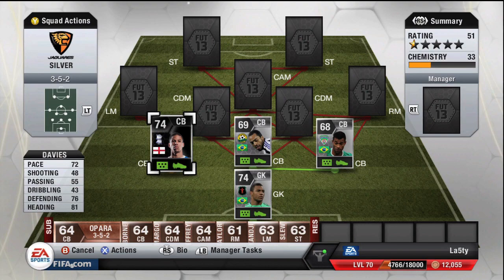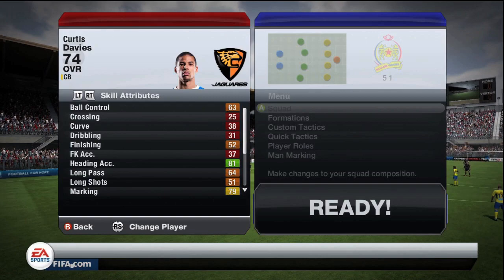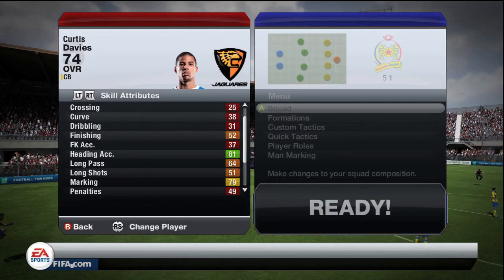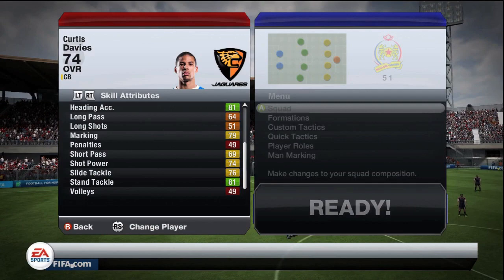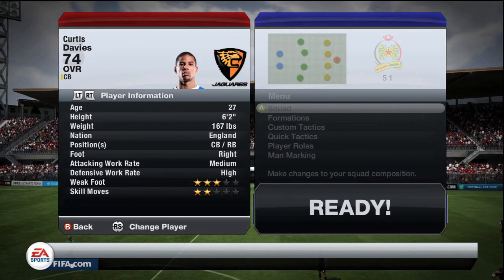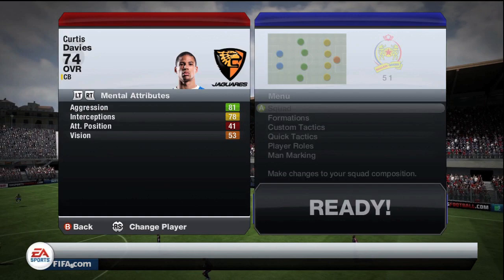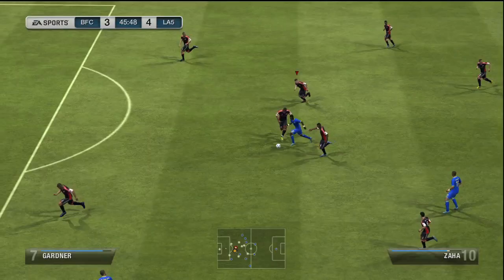Curtis Davis has 72 pace, 76 defending, and 81 heading. His in-game stats show 81 heading accuracy, 79 marking, decent passing, 76 tackles, and 81 standing tackle. He's got a medium attacking work rate and high defensive work rate — pretty much as good as it gets. His 84 strength is the main physical stat, with 81 aggression and 78 interceptions. He's a bit slow — acceleration around 60-something but sprint speed around 76, which is okay.